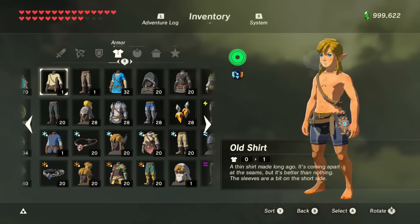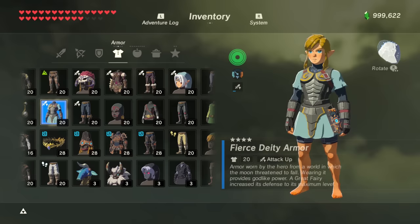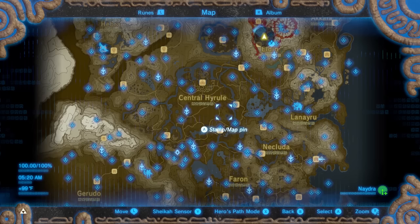Unless you're trying to collect them, the main reason you probably need Nadra parts would be to upgrade some gear. You need 2 horns for the Champion's Tunic 3rd upgrade, 2 scales for the Snow Boots 4th upgrade, and 1 horn for the Barbarian legs. For the Fierce Deity Armor, you need 1 scale for the first upgrade, 1 claw for the second, 1 fang for the third, and 1 horn for the fourth. The Tunic of the Wild is the same but requires 2 of each part. So that's a total of 5 scales, 3 fangs, 3 claws, and 6 horns.